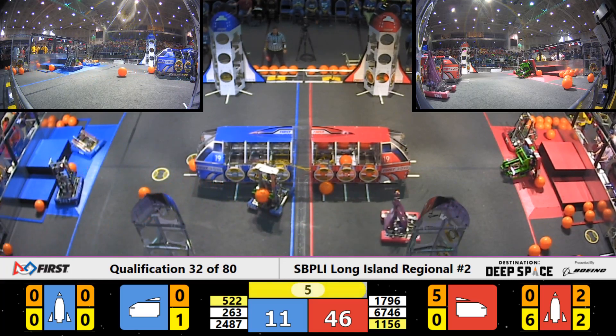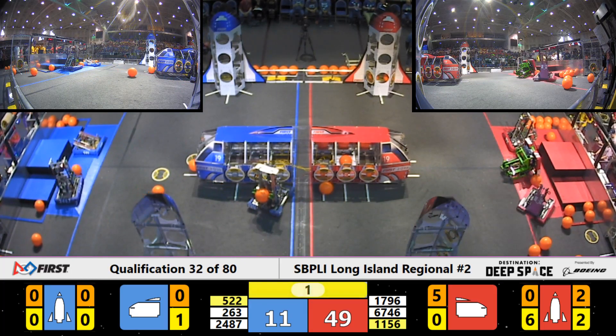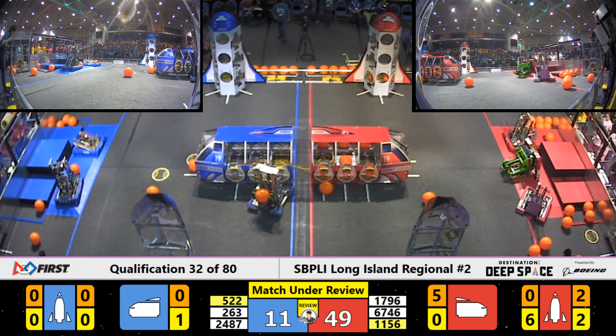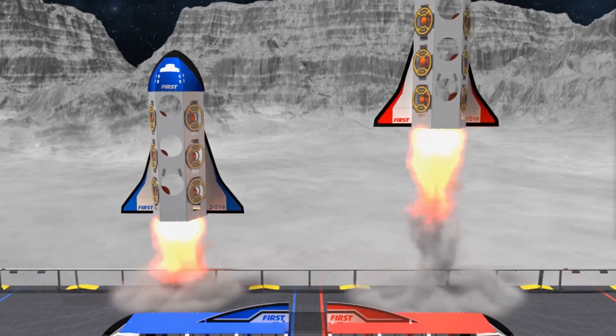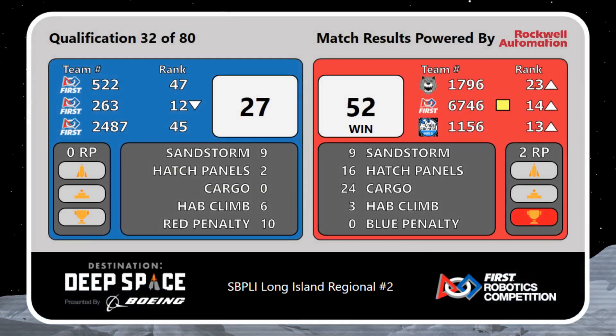Five seconds left to go. Under Control still parked up there. Red Alliance trying to get the third robot in. Final score coming up — to the balance of qualifying. For your winners, the Red Alliance, with a score of 52-27.